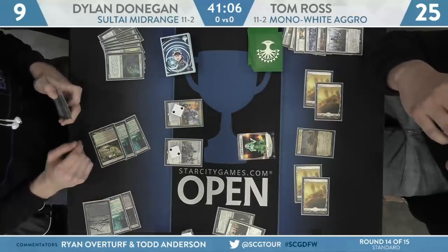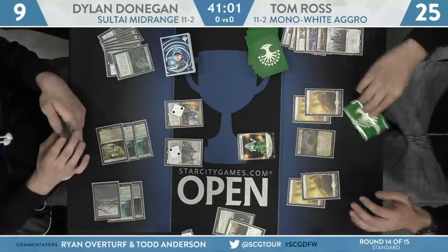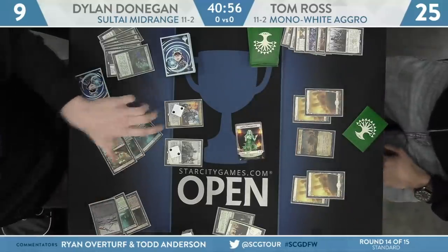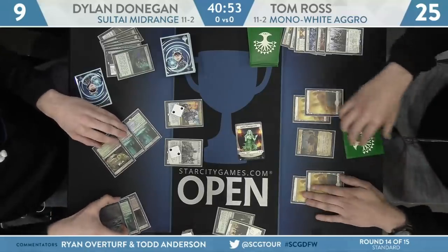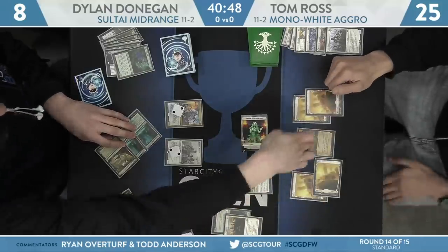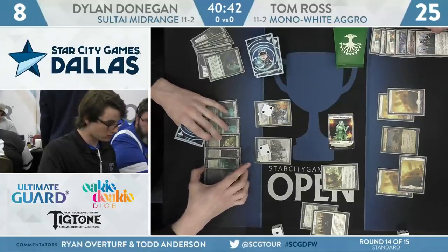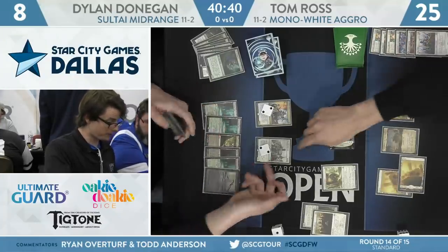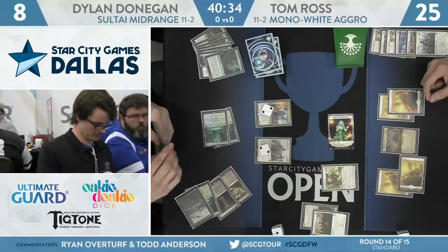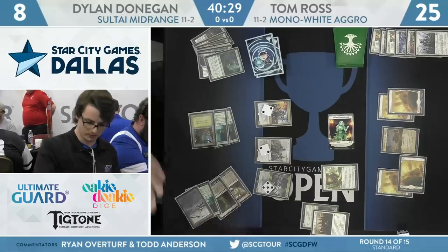With Hostage Taker being the only creature of these two that can really attack without the Spirit token actually being able to block and eat it, Donegan just ships back. 9 life — I think he knows that all of his life points are precious. Attack for one with that Spirit token, Donegan at 8. And a Snubhorn Sentry — 3, 8 permanents currently, though an active Adanto makes that City's Blessing pretty quickly. But Dylan Donegan's got a really big follow-up coming here — a Hydroid Crisis. If it resolves around X equals 5, going to gain him a few points of life and generate a pretty big flyer.